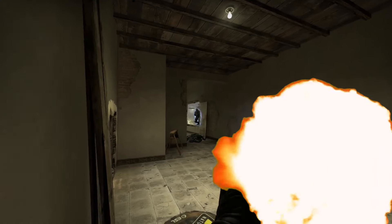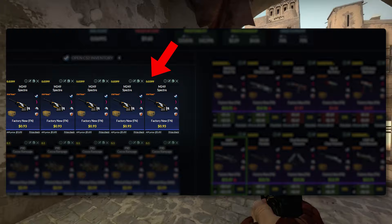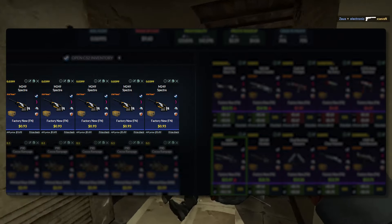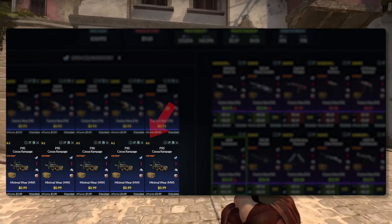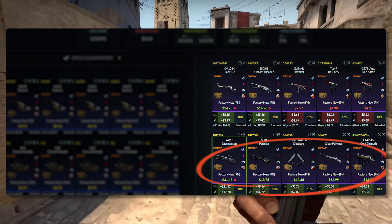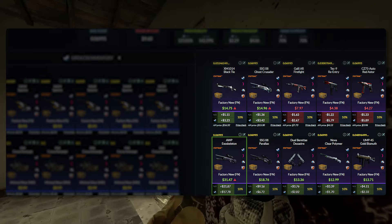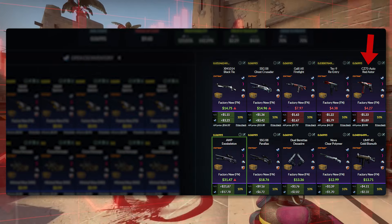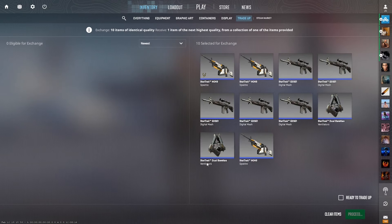Trade-up number three is super high profit and super low risk. We're going in StatTrak, heading to two collections. First, five factory new skins from the Chroma 3 collection — 0.04 or below on the float, and a $0.93 buy order. The other five skins are from the Broken Fang collection, $1 or $0.99 with 0.1 or below on the float. If we hit anything from the Broken Fang collection it's going to be profit, especially that AWP Exoskeleton at almost $20 worth of profit. Otherwise, we're hoping to hit the Black Tie or Gross Crusader from the Chroma collection — those are the only two profit outcomes there. Hitting the Fireflight, the Reentry, or the Red Astor is going to be a significant loss.